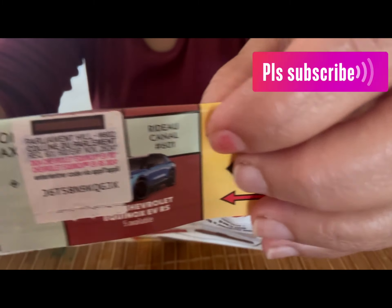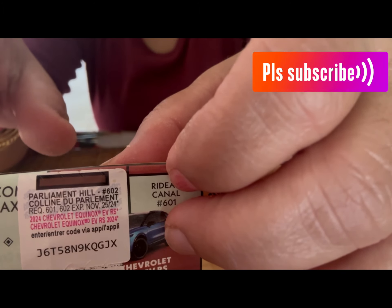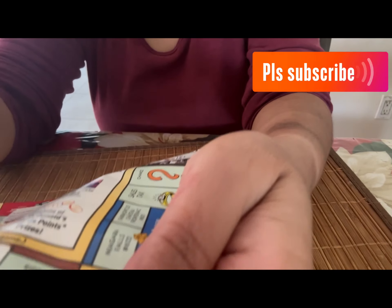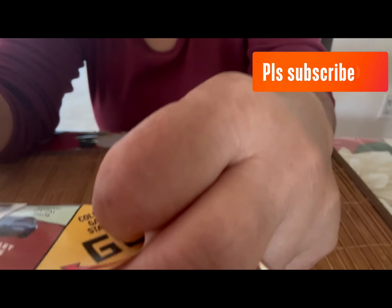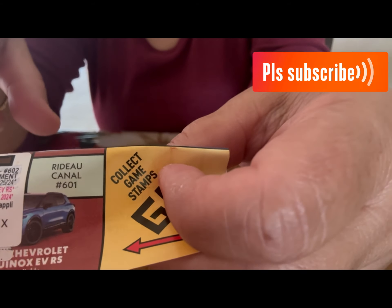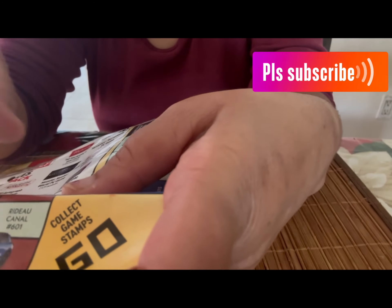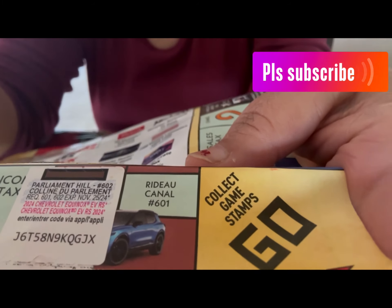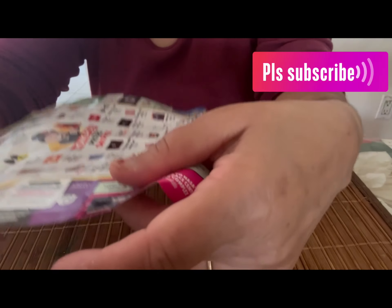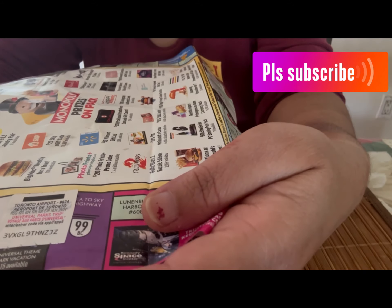I got this sticker — you can see the color code. You have to peel that sticker off and put it on the section that has the same color. For example this one says Parliament Hill. The idea in the brown section is you need two stickers for a chance to win a car. Every time you go to McDonald's you get various stickers — for example I got another one that's a Toronto Airport sticker.